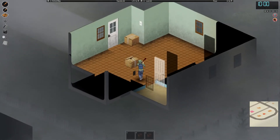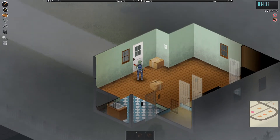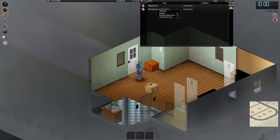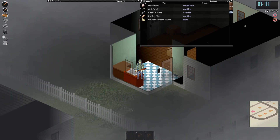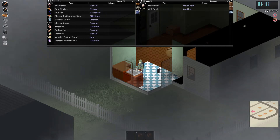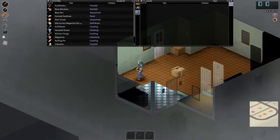Yeah, this house is empty. Let's check these boxes and cupboards. What I really want is like a saw. Oh there's a magazine — Electronics Magazine Volume 4, we're not ready for that yet but let's pick it up and bring it to the stash house. A rolling pin — we'll need that for cooking. A cutting board, kitchen tongs — we'll get all this stuff over to the stash house for cooking. The only thing useful in this whole house was some canned sardines.